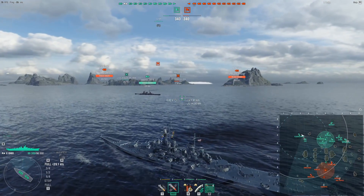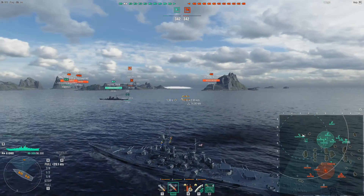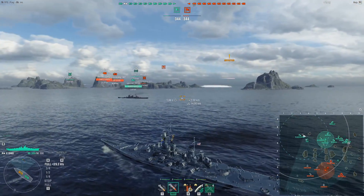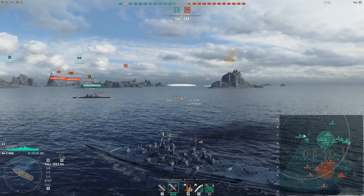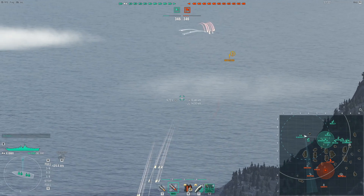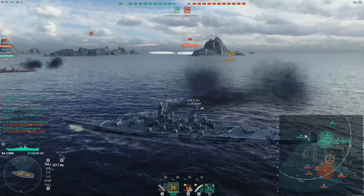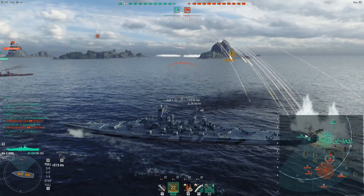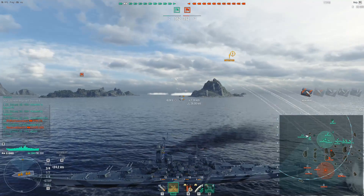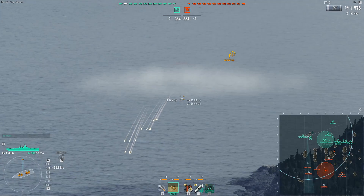The Ohio is slower but slightly more nimble. The concealment values are identical — with a full stealth build it's 14 kilometers, not that stealthy but not the end of the world. Another difference is the guns themselves. The penetration of the Ohio is a fair bit better than the Montana, roughly 10% better at long ranges. You pen about 580mm at 15 kilometers, whereas Montana pens around 530mm.